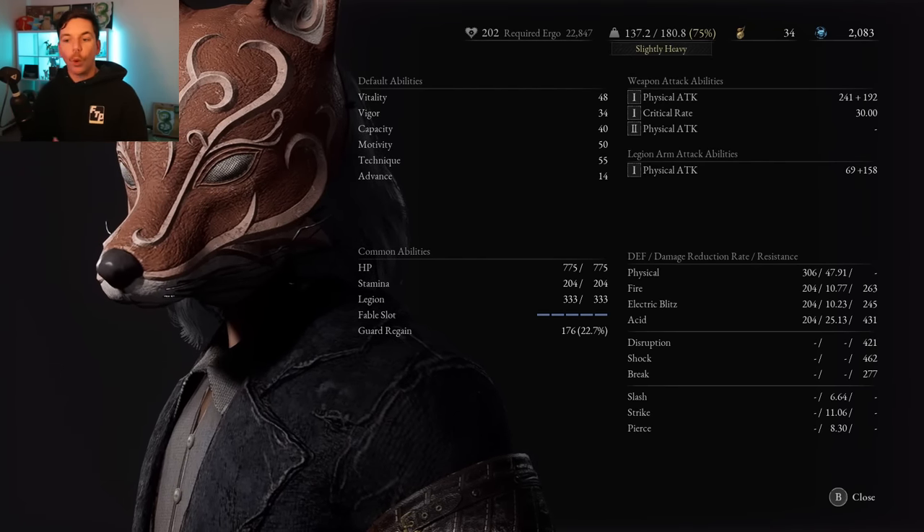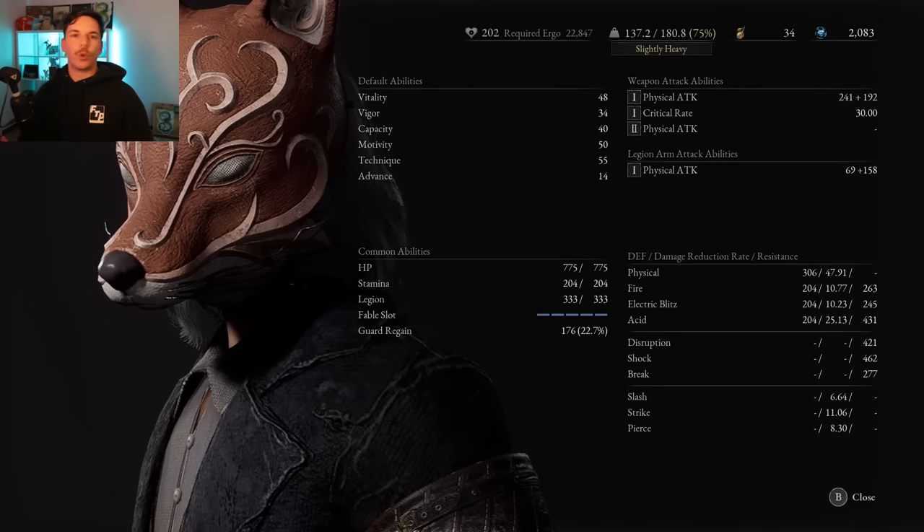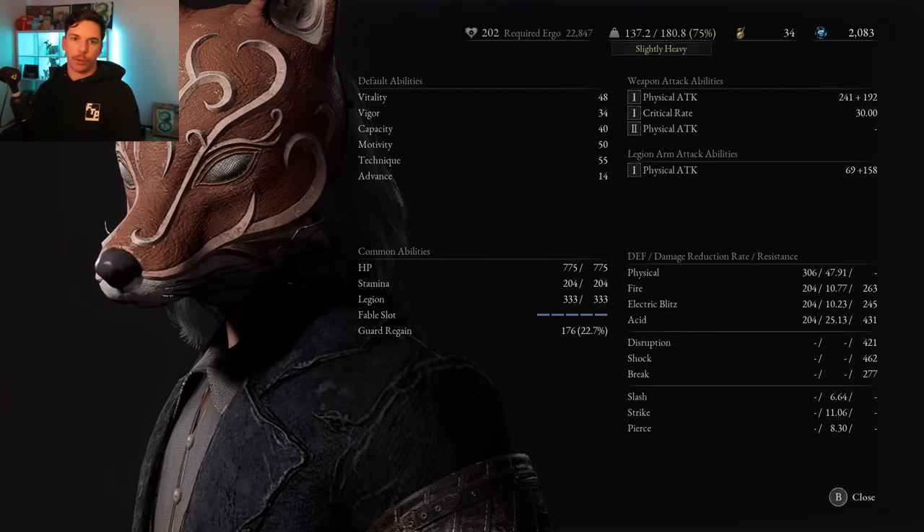For vitality, I'd personally aim for 30 on a first new game run — that's more than enough health and you wouldn't need to put any more points in. For vigor, aim for around 15 to 17; weight isn't going to be too much of an issue because they fixed capacity and this build isn't carrying a lot of weight anyway, so your stamina regeneration should be fine.